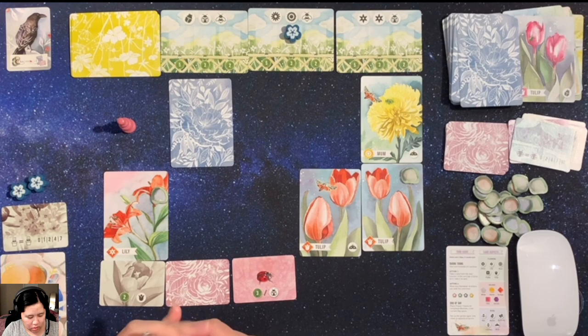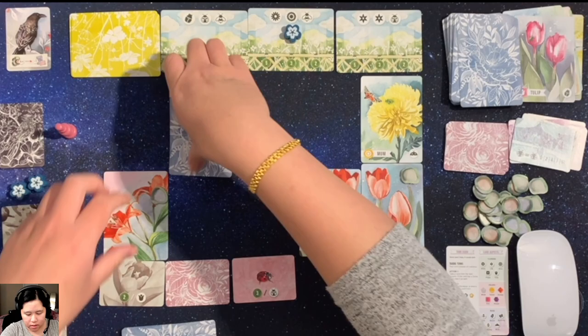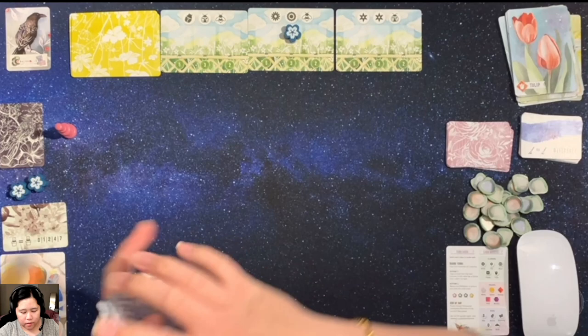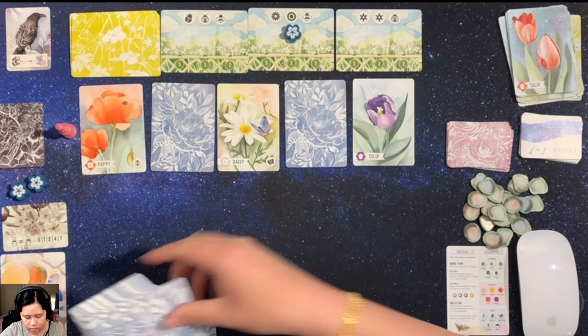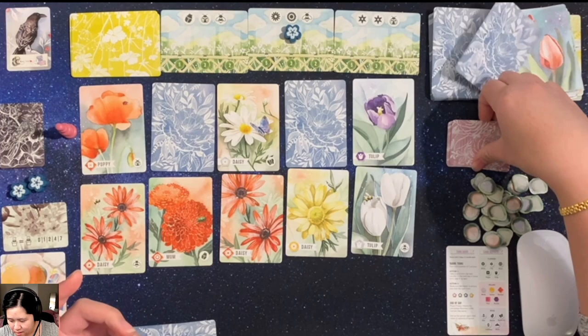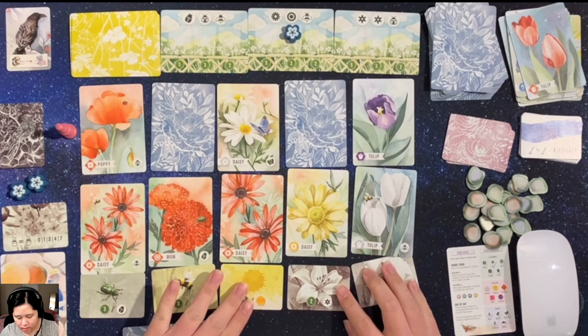I'm probably not going to score very well, but you never know — things could turn around. Let's replace these cards and get the new garden cards out. I see no lilies still — these lilies, I'm not sure where they are, so that's going to be difficult. Now to place out the five desire cards, and we go from left to right on this final day.